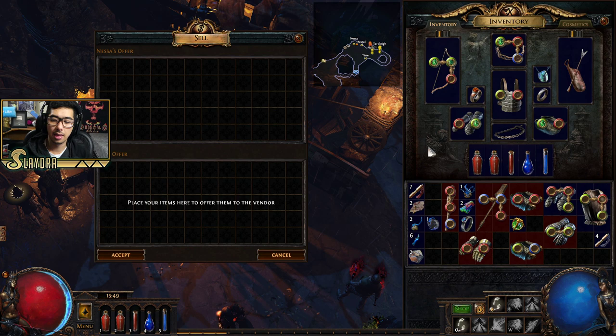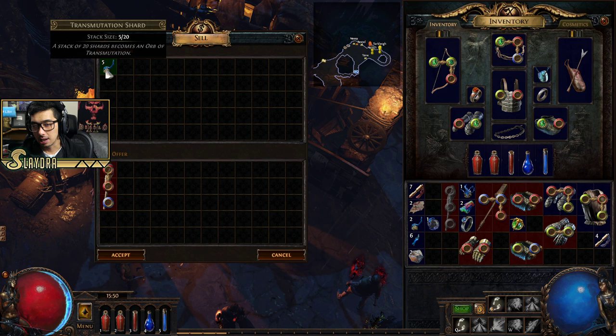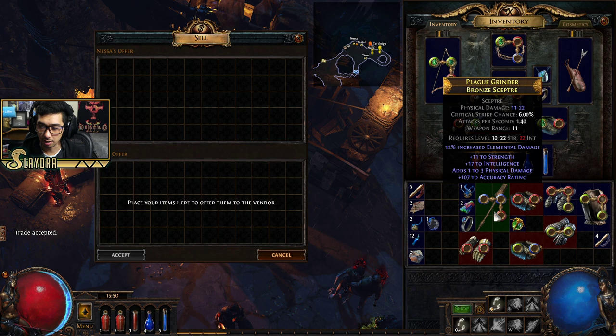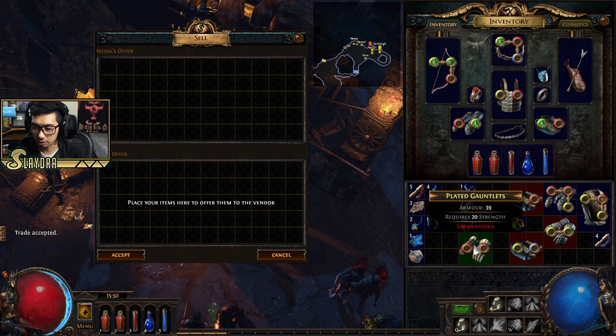If I put an unidentified item into the vendor, they'll give me a stack of transmutation shards. But if I identify the item first, she'll give me six alteration shards instead. Let me do another one — this gives five transmutation shards unidentified, but twelve alteration shards when identified. So it depends on the item and what it rolls.